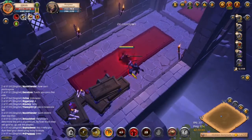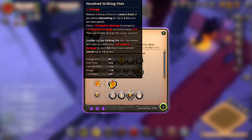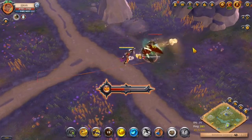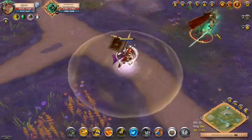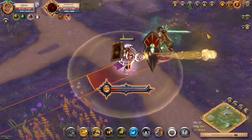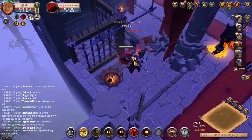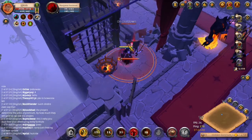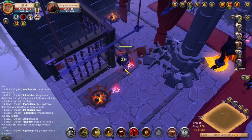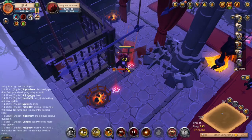The fourth E ability is from Ursine Maulers, called Hundred Striking Fists. You release a flurry of fists in a cone in front of you, channeling for up to 2.5 seconds and dealing physical damage every 0.5 seconds. This channel cannot be interrupted and the cone follows your cursor's position, so you can change its direction. After 2 seconds, the last hit deals additional damage based on the number of hits the enemy has received, stacking up to 10 times.